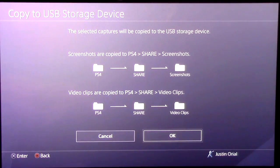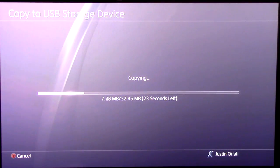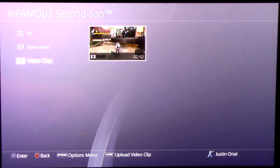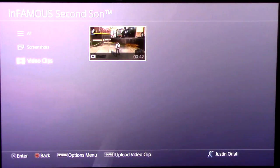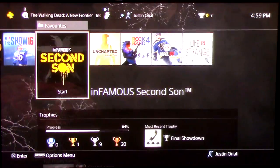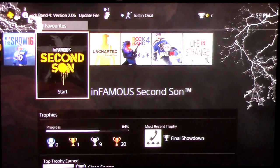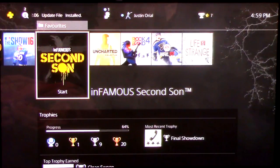Make sure you have the video selected and press Copy. You can read the prompt if you want and then just press OK. Since it was a really short video it will take a short amount of time, but if you recorded a 20-minute video or something like that it might take a lot longer. Once you're done, you're finished with the PS4 and you can disconnect your USB storage device.